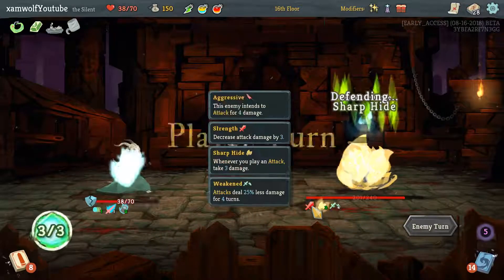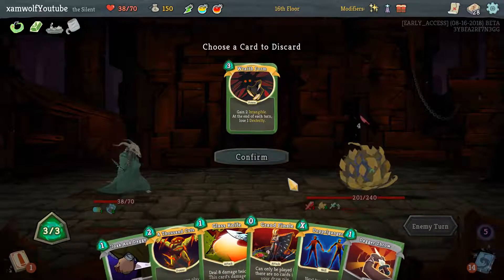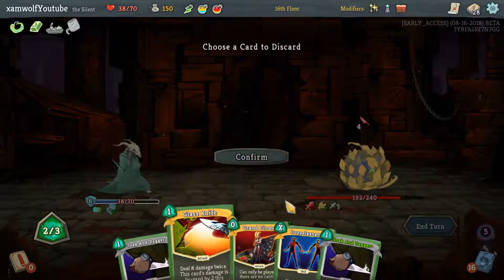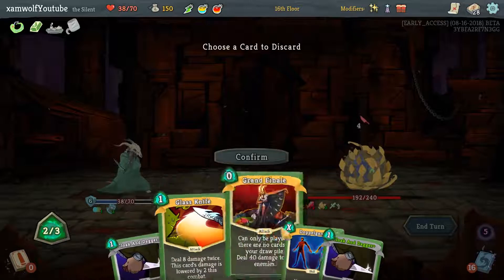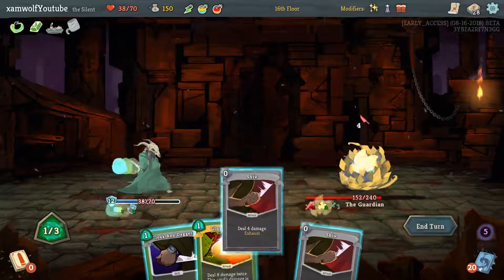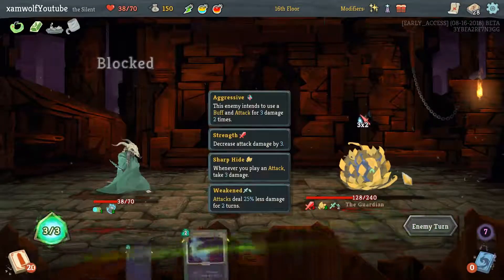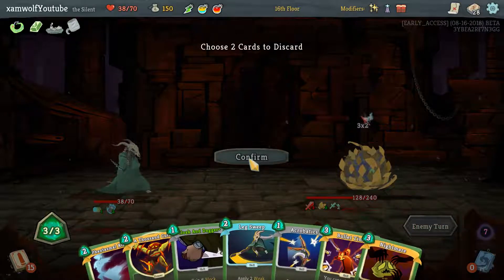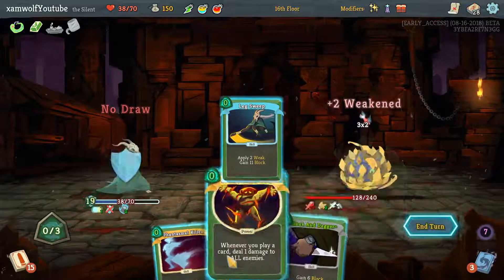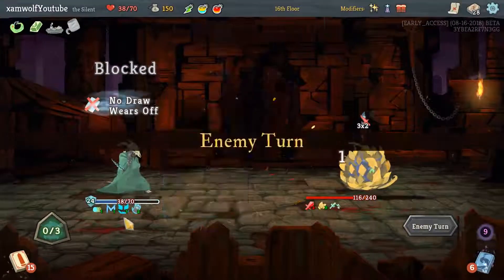Minus 3 is fine. Should have done Adrenaline to Burst Malaise. This is beautiful. Hit you, hit you. Get some block going, and then we hit you once, hit you again, and a third time. 6 block is enough. We got the Finale. Getting rid of this and getting rid of Nightmare, because I'm playing Bullet Time here. So juicy with all our powers — we're getting so much value.